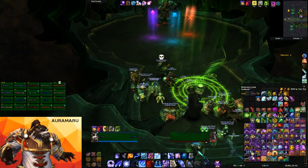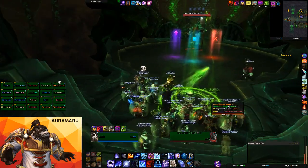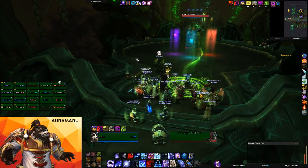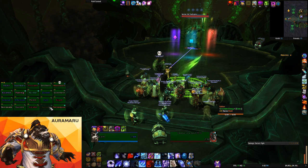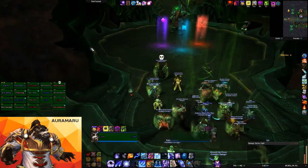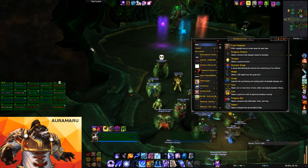Cauldron's off to the left side. I have a lot of noggin fogger elixirs. I'm gonna give you guys our dispel weak aura that we use.